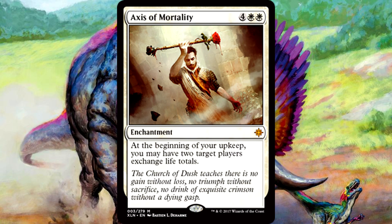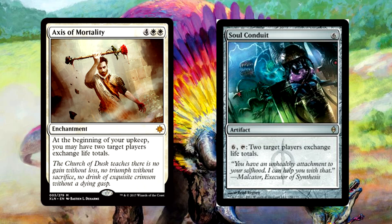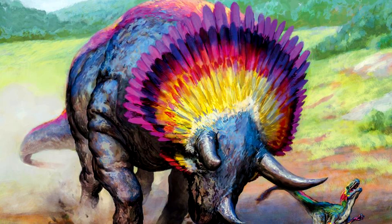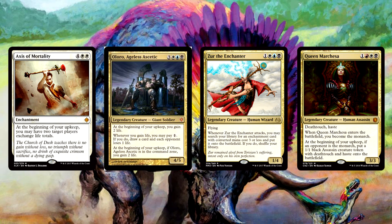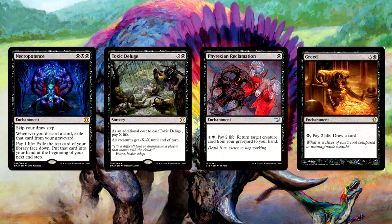Axis of Mortality is 4 generic and 2 white for an enchantment. At the beginning of your upkeep, you may have two target players exchange life totals. I didn't think we were going to see a card this blatant after Soul Conduit all the way back in New Phyrexia, but here we are. You get to change life totals at the beginning of each of your upkeeps — what chaos! Obviously this is meant for Commander. You're going to want to run this in a deck where you intentionally drain your life total before swapping — something like Oloro, or Zur, or Marchesa. You drop a bunch of life through a strong spell like Necropotence or Toxic Deluge.